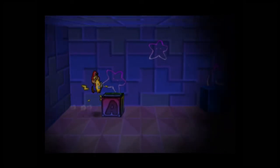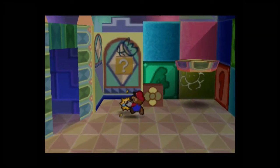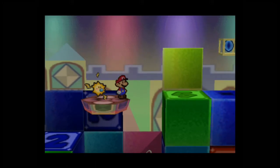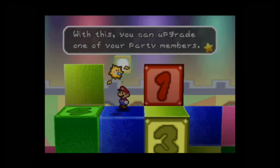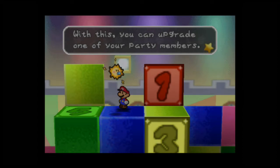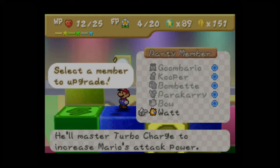Watt is actually how you're supposed to find invisible blocks — like this one, which contains a Snowman Doll. It's not entirely clear what Watt is supposed to be — she's supposed to be a little Sparky. If you guys remember Super Mario World, you know what little Sparkies look like. I thought Watt was supposed to be a sun when I was a kid; it took reading Mario Wiki to find out she's supposed to be a little Sparky. Also, even though Watt is female, the in-game descriptions say 'he.'